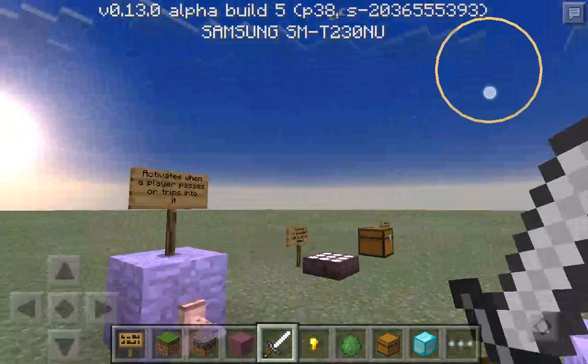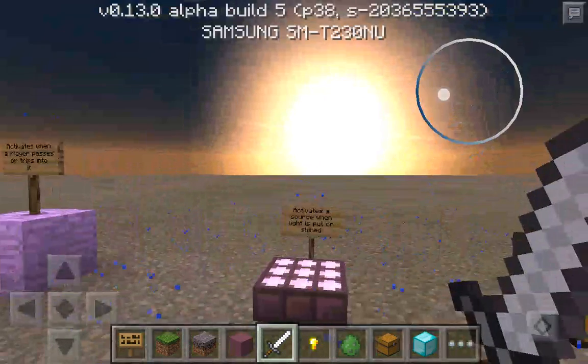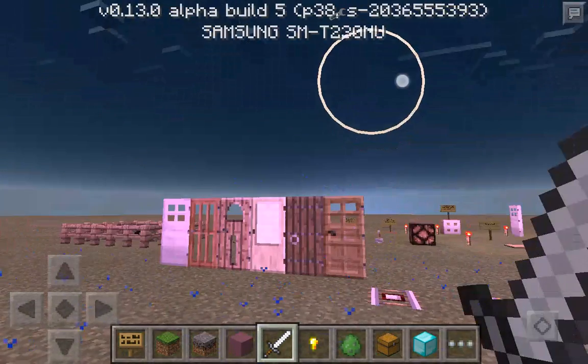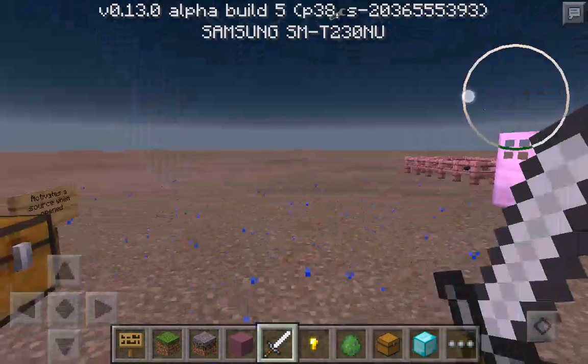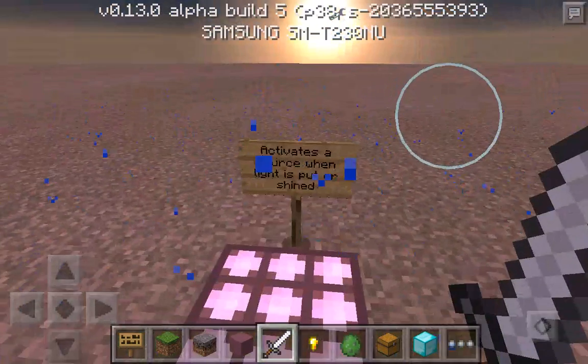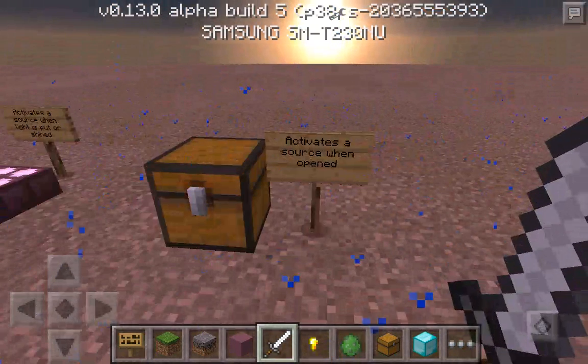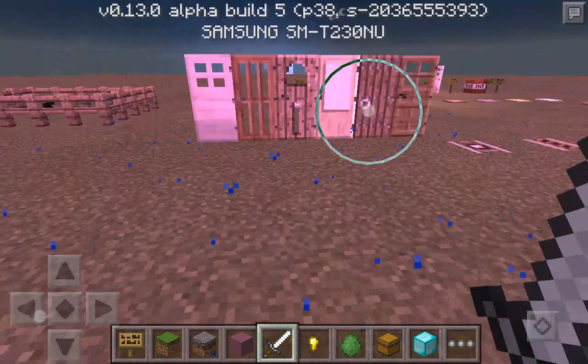This one activates when the player passes or trips into it - you can hear that clicking sound. It just started to rain, but okay. This one activates a source when light is put or shined on it - that is the daylight sensor. This is the trap chest - it activates a source when opened.